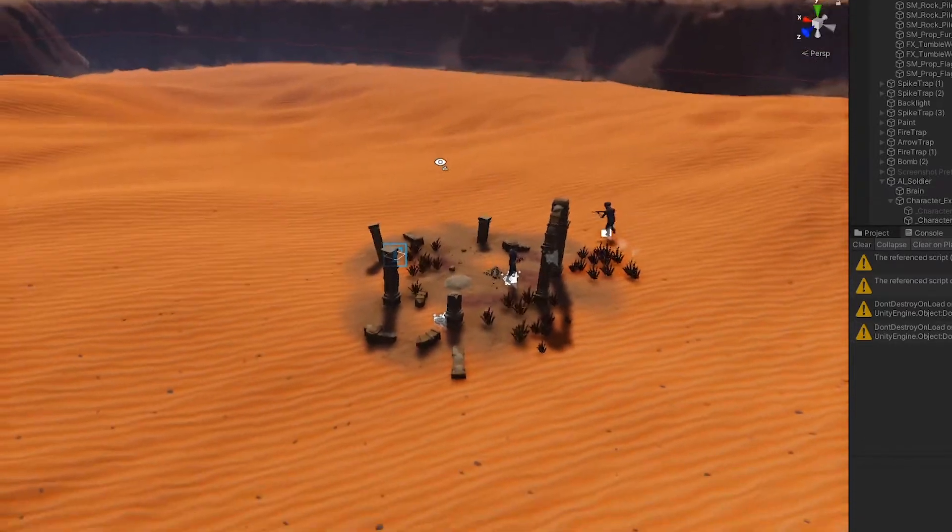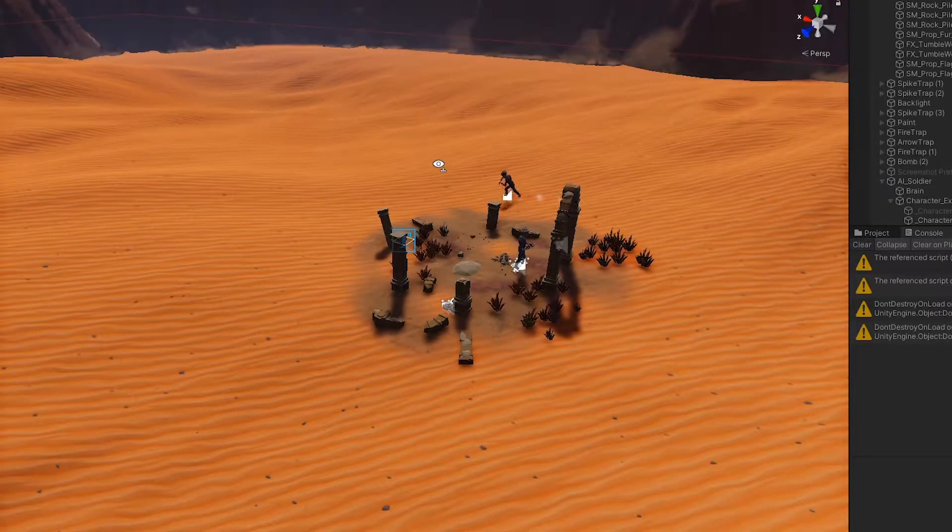In this stage the AI will be roaming and guarding certain points, which will make it easier for them to spot the player and create new gameplay encounters.